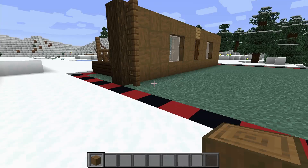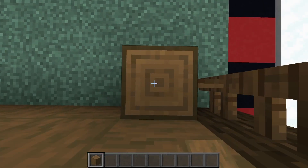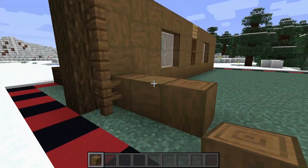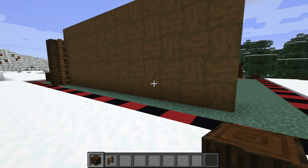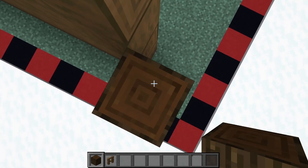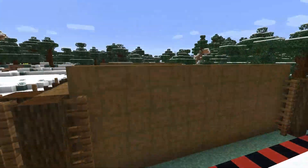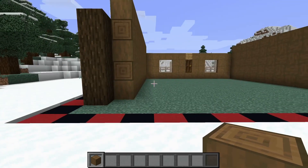Taking our stripped spruce logs once more, repeat this pattern on all the side walls and the back wall. Start with a vertical block, then horizontal, vertical, and change them all the way down. Bring these down by 13 blocks, then build up five blocks high this time instead of the four done for the front wall. Then take our dark oak logs and at the diagonal from the wall build up one, two, three, four with spruce fences. Repeat this design over at the other side.